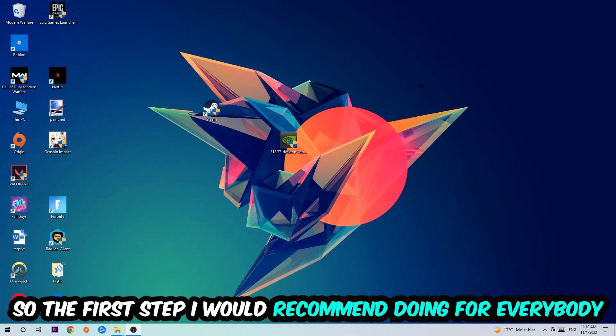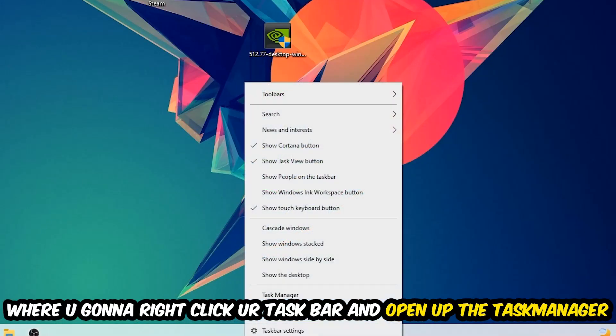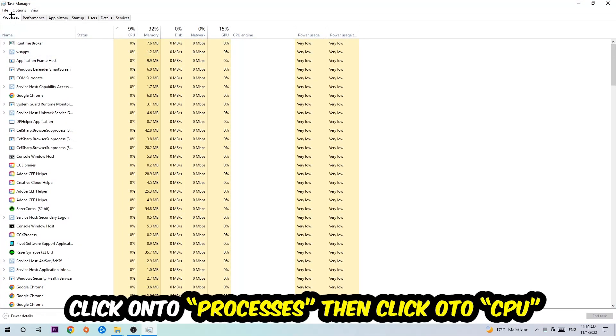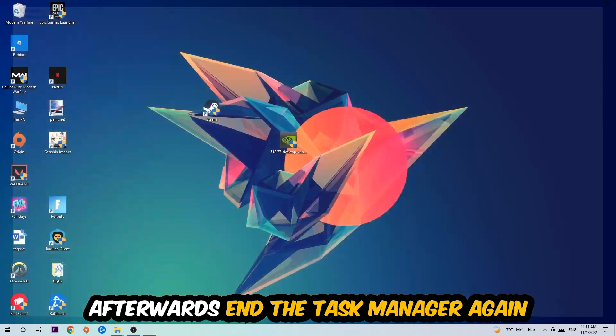So the first step I would recommend for everybody is to simply navigate to the very bottom of your screen, right-click your taskbar, and open up your Task Manager. Once you've done that, navigate to the top left corner, click on Processes, then click CPU. What I want you to do is end every single task which is currently using too much CPU or GPU. Once you're finished with that, close the Task Manager.